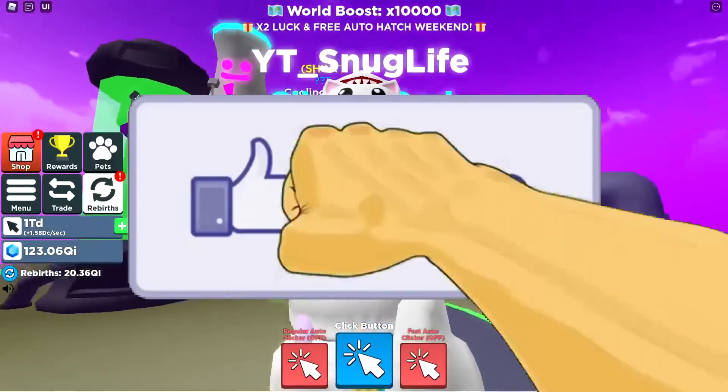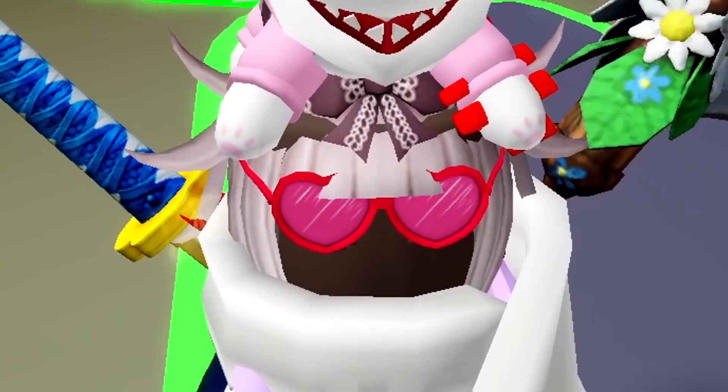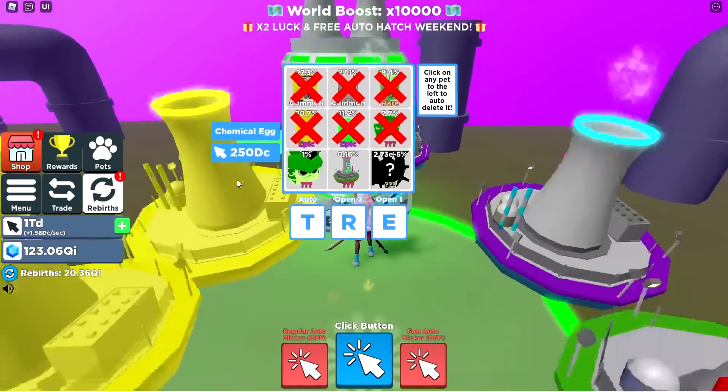If you guys are new to the channel, first of all make sure you like, subscribe, and turn on notifications. We do daily uploads. So let's get right into it. We've been hatching eggs from the new world, which are called the chemical eggs, which cost 250 December zillion.